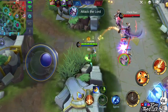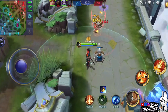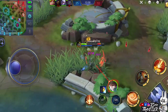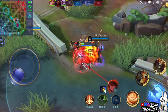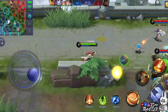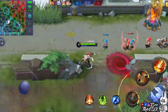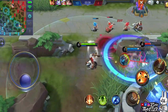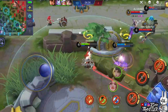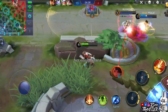In terms of combo, there is no specific combo with Clint. Every time you cast a skill, make sure to deal a basic attack afterwards, because your passive skill is what really deals damage in team fights. You can see that I deal a basic attack every after I use a skill. All you need to depend on is your passive skill and your items. Your item build is what will make you stronger, so just make sure to farm faster.